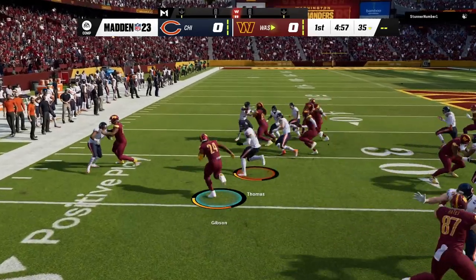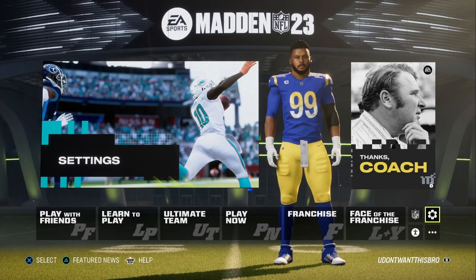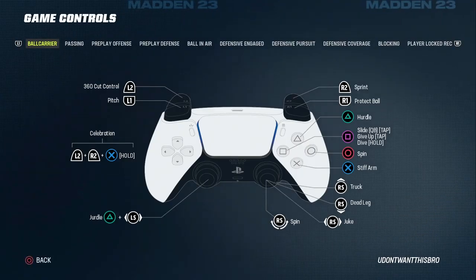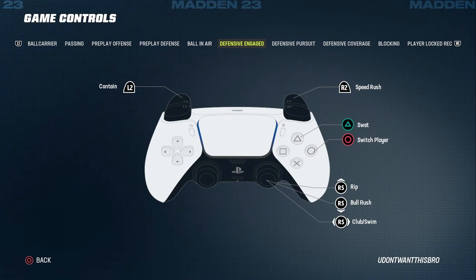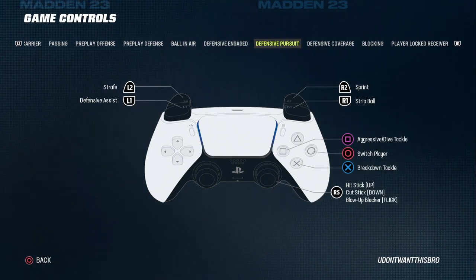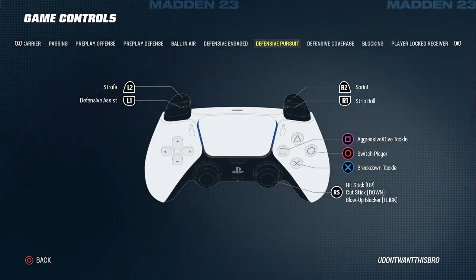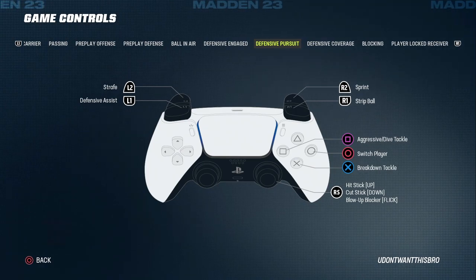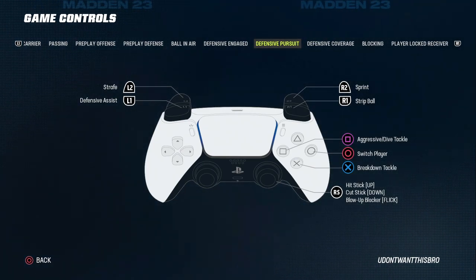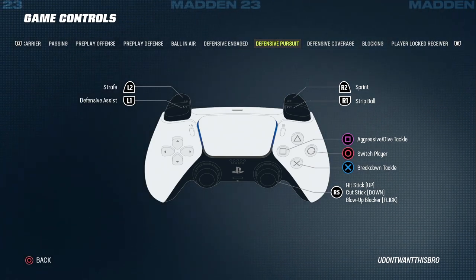In order to perform a proper hit stick you must know the controls. Go into the control settings under game controls and select the defensive pursuit tab. The right stick — or right analog stick — flick it up to do a hit stick, or flick it down to do a cut stick. This applies to both PS5 and Xbox.